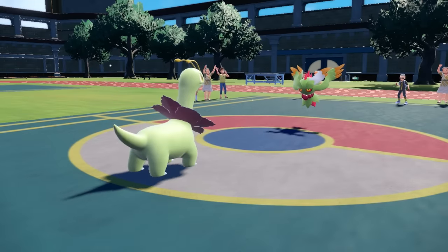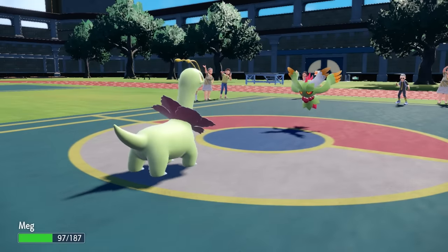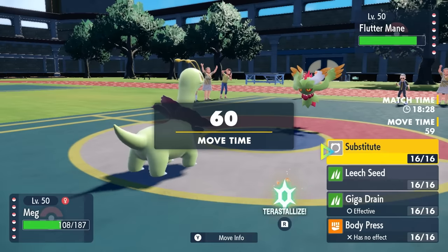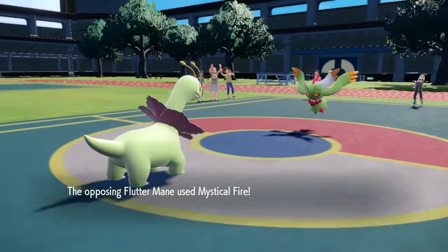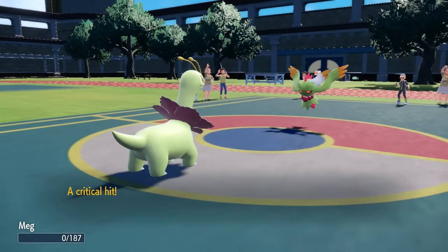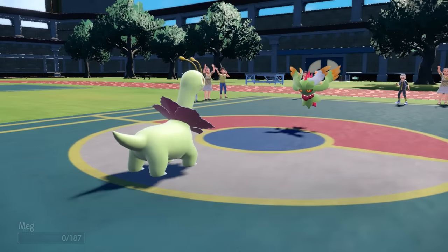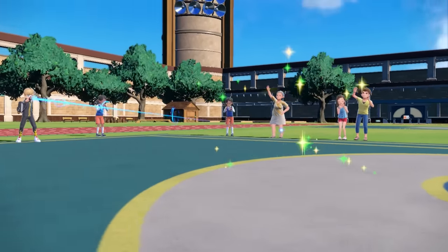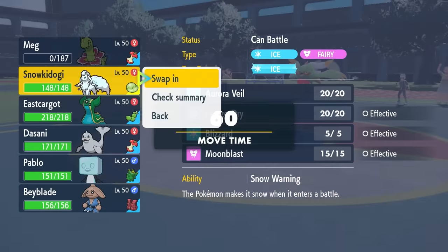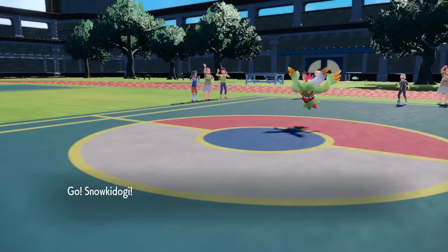Now they get a nice pivot into the Flutter Mane, and it's just threat after threat. I don't have a lot that wants to deal with this, so I decide to just stay in and see what it wants to do. Turns out they just throw some fire at me, and down goes Meganium to the critical hit. That absolutely mattered — Meganium would have swept the entire team if it wasn't for the crit. I'm pissed off.